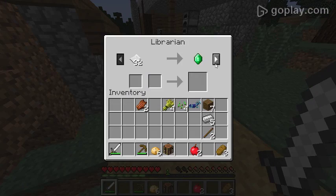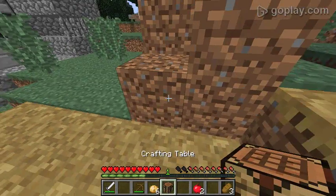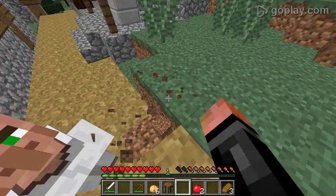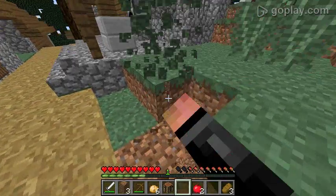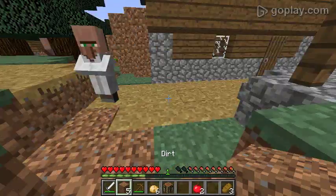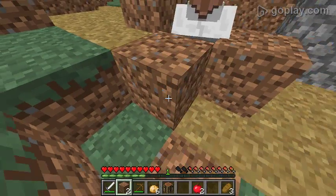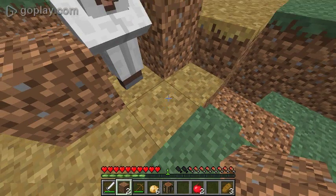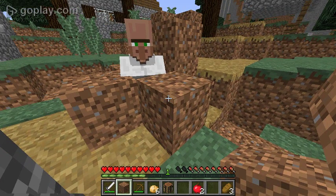What does this guy trade here? Frostwalker — that's one of the new enchantments. It's like super rare. I should have a couple of those here as you can see. So basically what Frostwalker does is it allows you to...